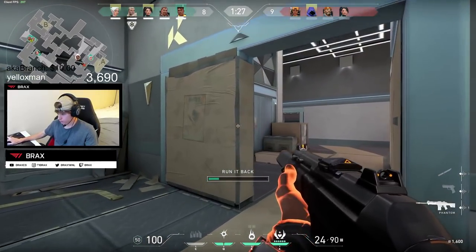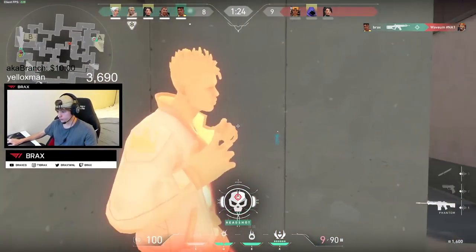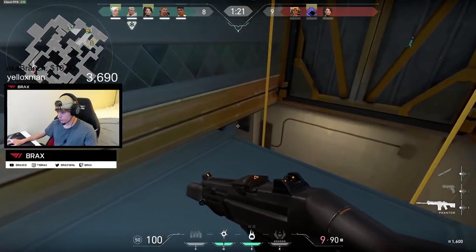This is knowledge you want to build as you play the game. When you check a corner and an enemy catches you by surprise, take a conscious note of the position they played. The next time you check that corner, place your crosshair so it will be at head level, and just like that you'll start winning so many more gunfights.